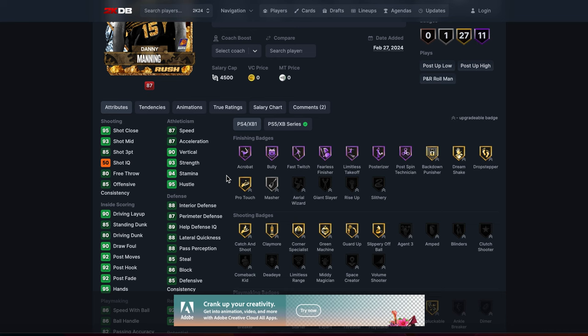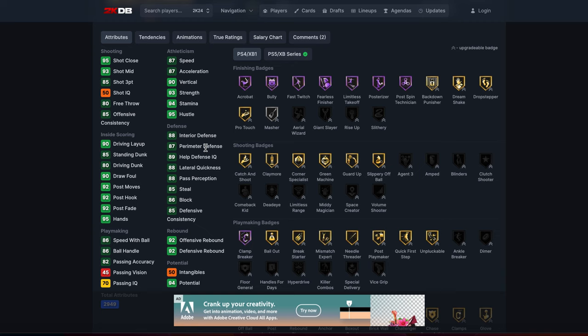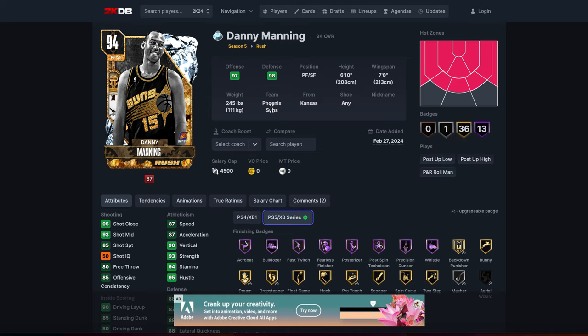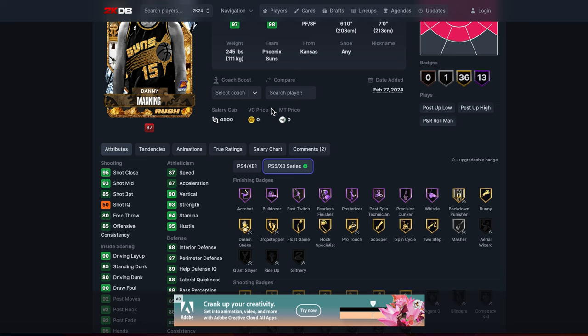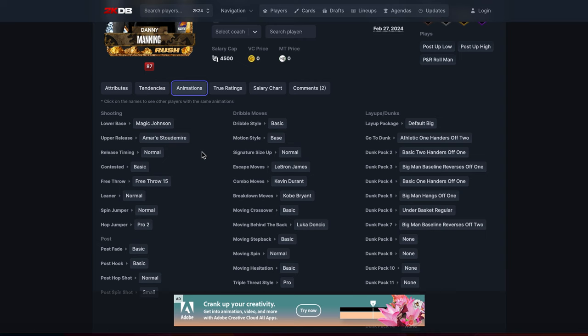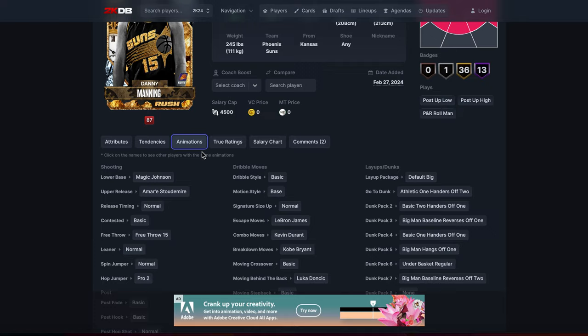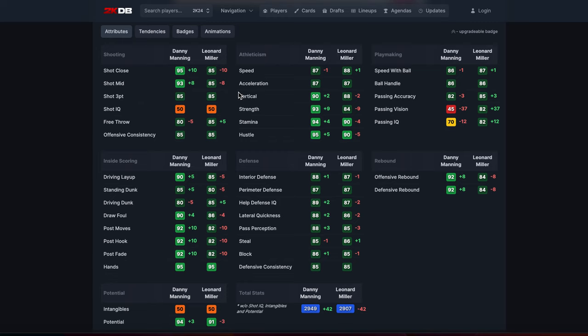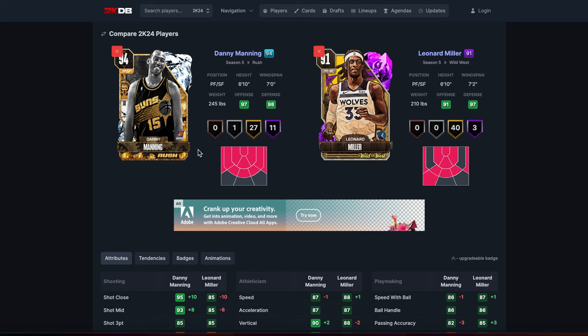We've also got Danny Manning, and his stats are the exact same as Thaddeus Young's. They couldn't try harder to make him like Thaddeus Young. At least he's taller at 6'10. He's got a basic dribble style. This card is basically a carbon copy of Leonard Miller, except with a worse release and less wingspan. Leonard Miller is okay, so the question is: what use are any of these cards?